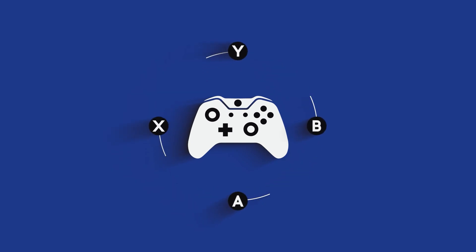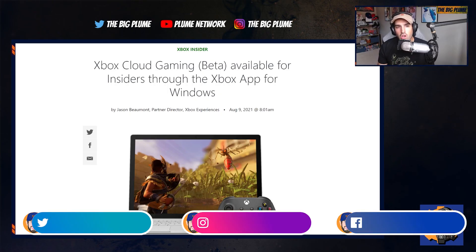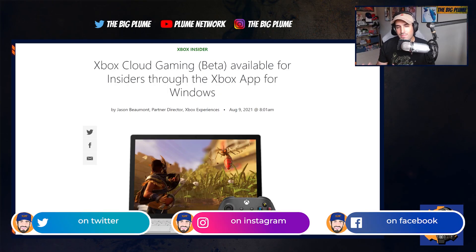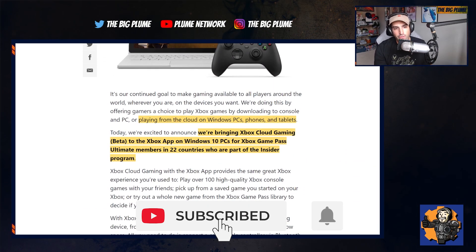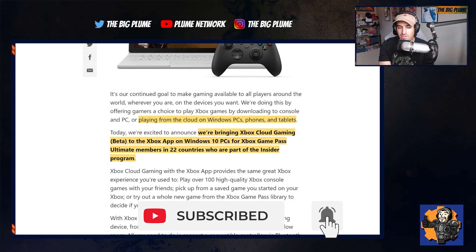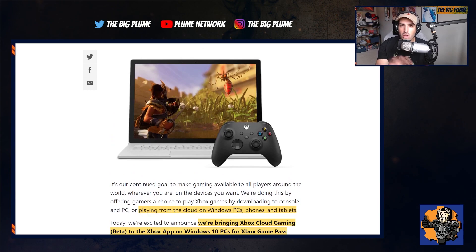Cloud Gaming has launched within the Windows 10 PC app. We got our first look at the Forza Horizon 5 map, and a leak for the file size of Halo Infinite has come out. Xbox has officially launched Cloud Gaming into the Xbox app on your Windows 10 PC. It is currently available for insiders who are subscribed to Xbox Game Pass Ultimate, and all you have to do is launch your Windows 10 PC app and there will be a Cloud Gaming section.